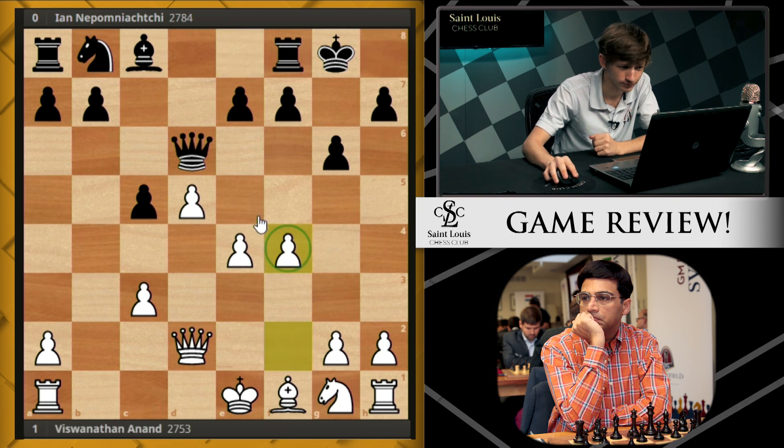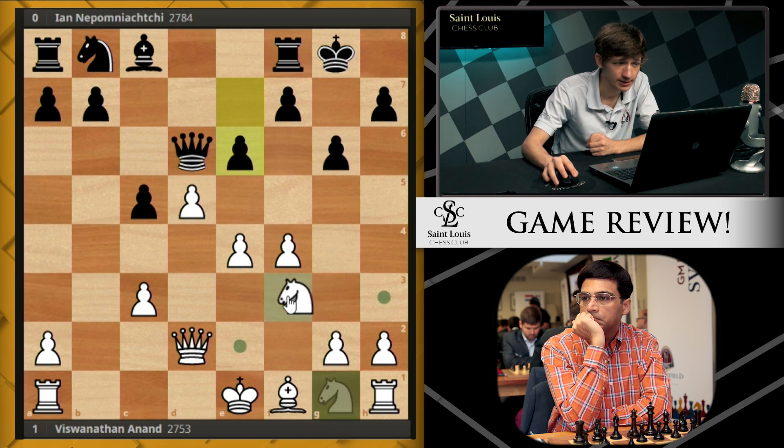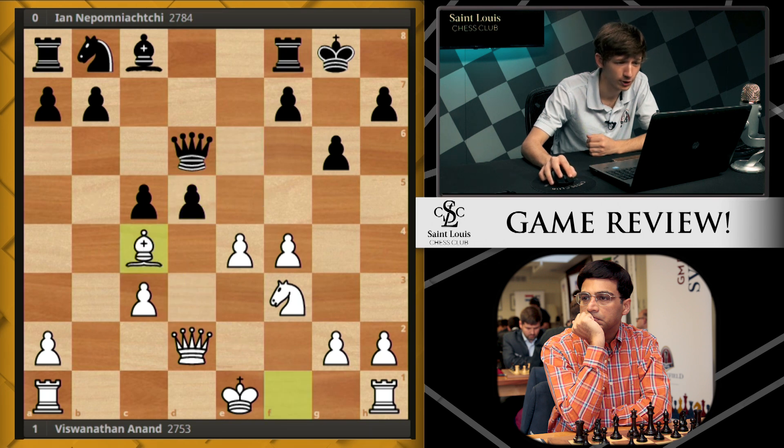The move that Vishy played is f4 — immediately challenging the e5 square, creating threats of playing e5 himself, and creating other threats we'll see later in the game. The way Jan chose to play is with the move e6, trying to break down white's center at the d5 point. Vishy has a very creative response to this: he simply develops the knight, and after e takes d5, he's not interested in recapturing the pawn. Rather, he comes up with the very nice move bishop to c4. Bishop c4 is a pretty killer move — it's saying, I'd rather take with my bishop, putting pressure on your kingside as well.